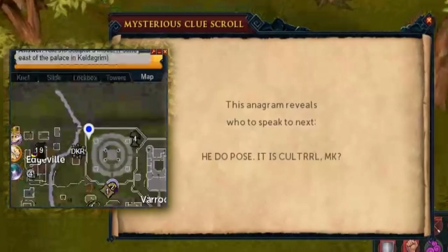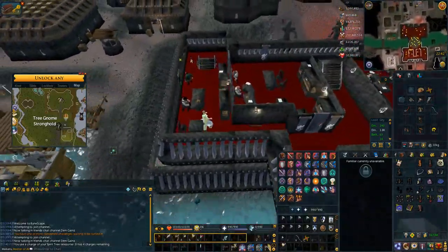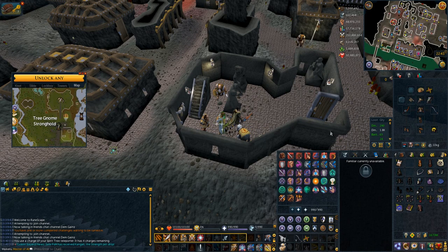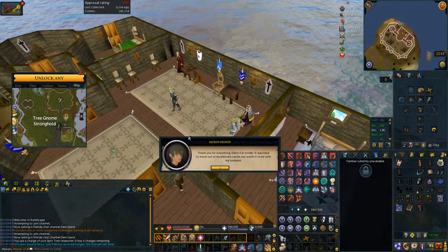This one is one of the uses of my Luck of the Dwarves — I have to go to Keldagrim. I go to Keldagrim with my Luck of the Dwarves, go over the middle building down into the house where the sculpture is, and then complete his puzzle. I also use my Luck of the Dwarves to teleport to Miscellania, and there's also a puzzle with the Queen right there as well.